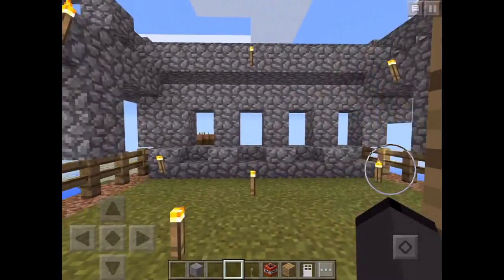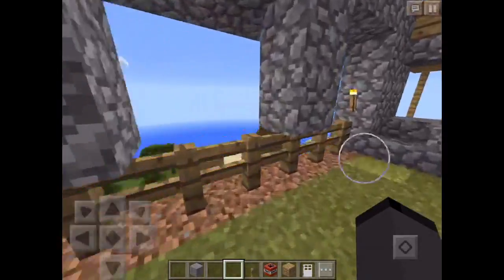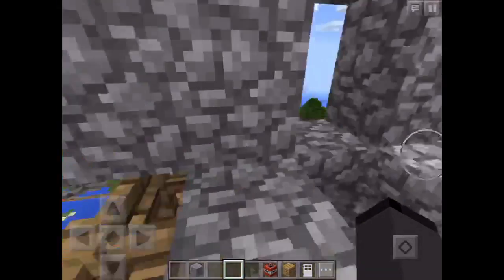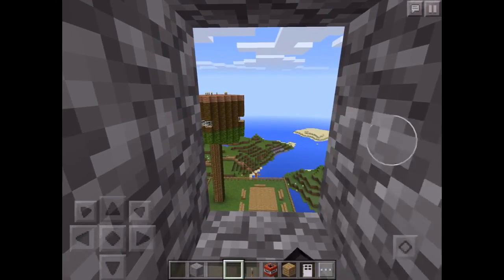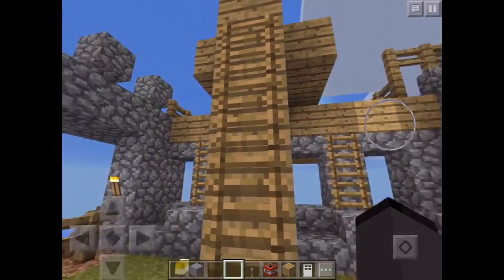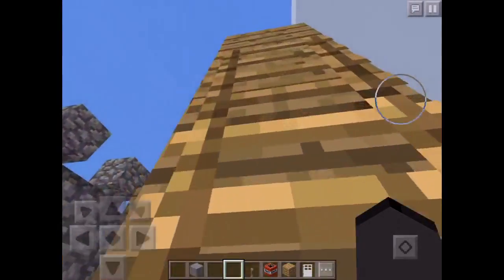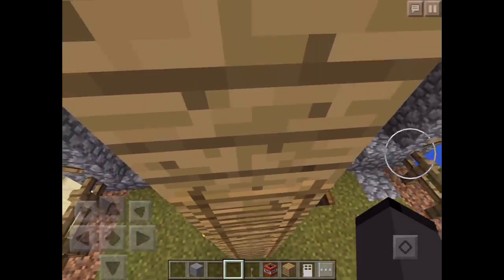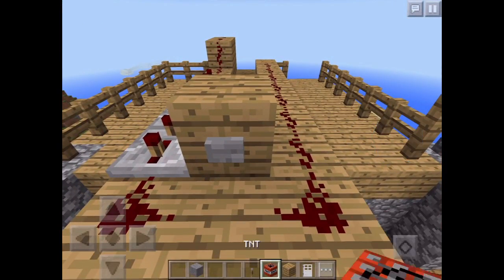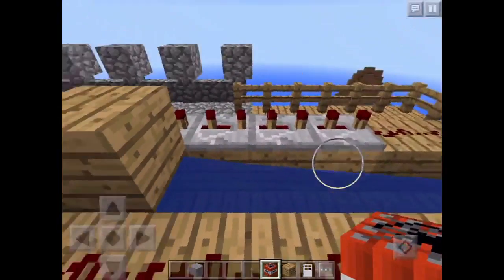Up this ladder it leads me to my awesome lookout base — and I built this all in survival, just putting that out there, which is pretty hard. First we have like — if you have a bow and arrow you can shoot out there and you can't really fall. Then if you go up this ladder all the way up and then up another ladder...